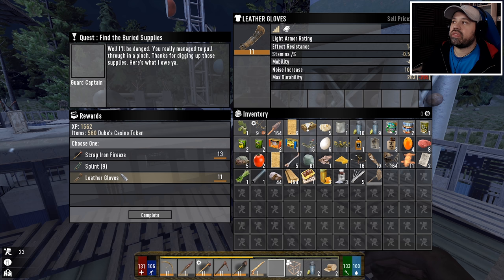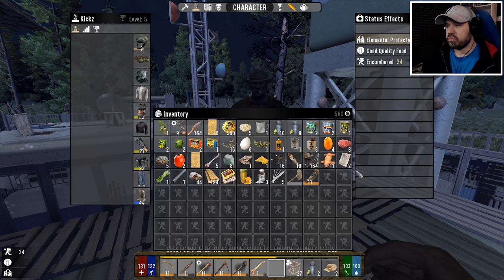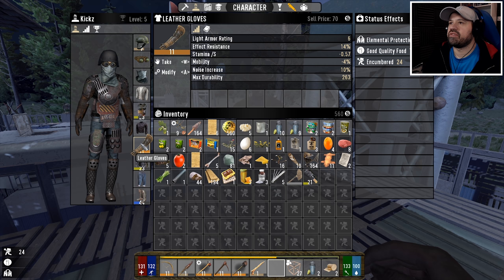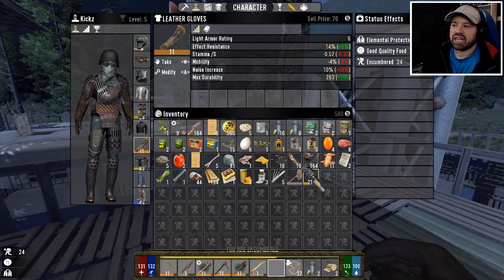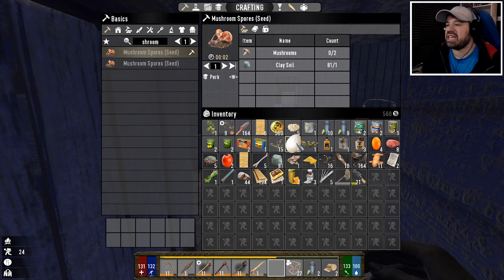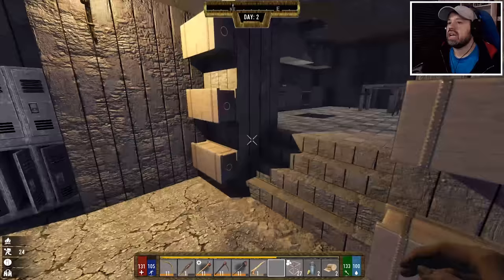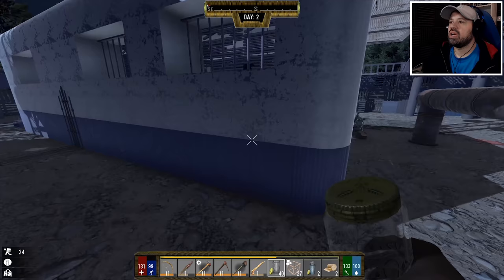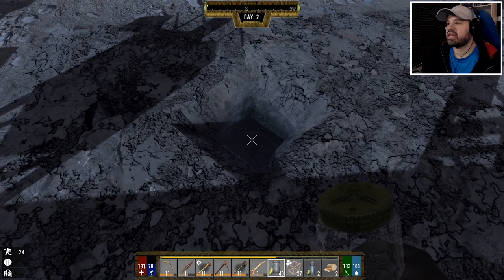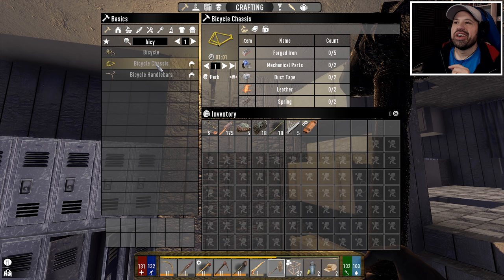Let's see what we got — oh, it's the other trader we have to hand it in to. Loads of rewards, and we already know how to do splints. Gloves could be of benefit — we're wearing scrap gloves. The new gloves have a bit more effective resistance but a much bigger movement penalty, so I might leave the current ones on until I can counteract the movement penalty. Let's unload everything and then try to find or craft a hoe to plant some of those seeds now that we have a water source.